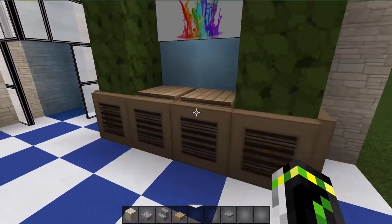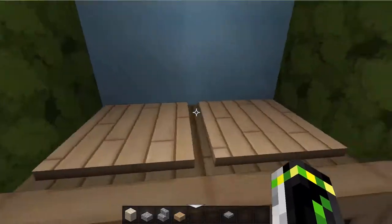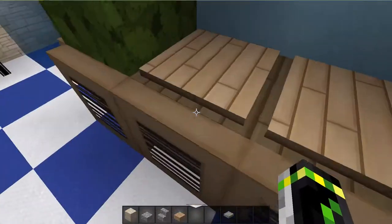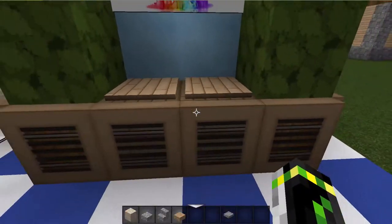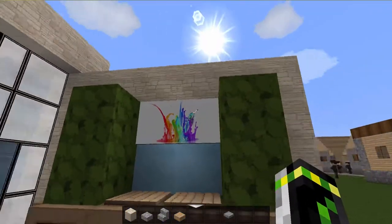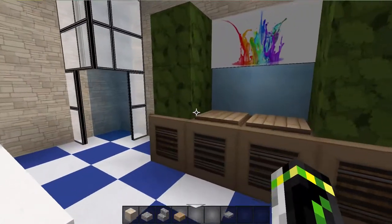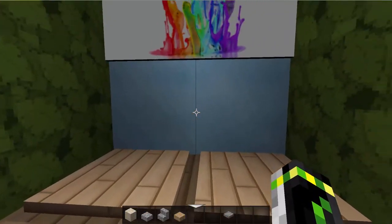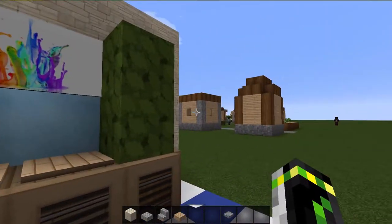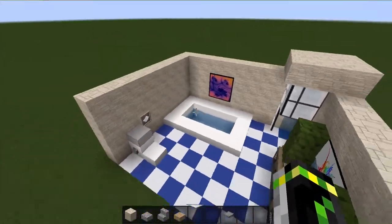Right here we also have like a little non-sinkable table. I think I should have added a little sink there, but there is no sink. I also used little trapdoors which actually make it look pretty cool. We have a little mirror — it would be pretty cool if Minecraft would finally update and release mirrors, that would be amazing. But yeah, one day they will. So yeah, this is the classic design, let's head to the next one.